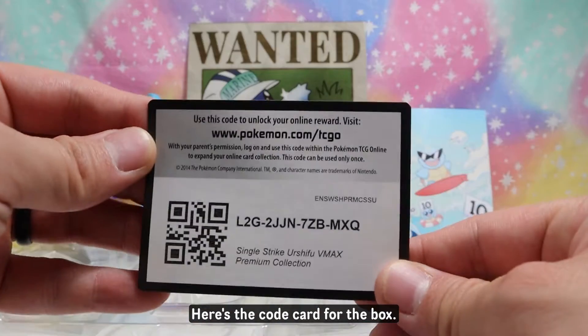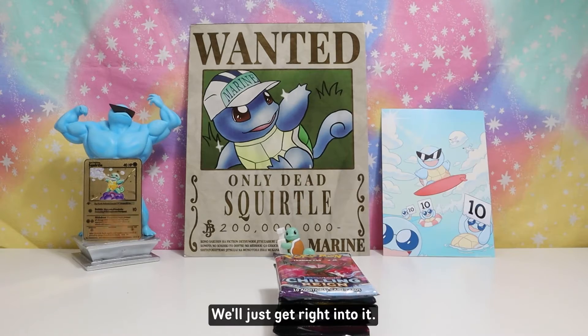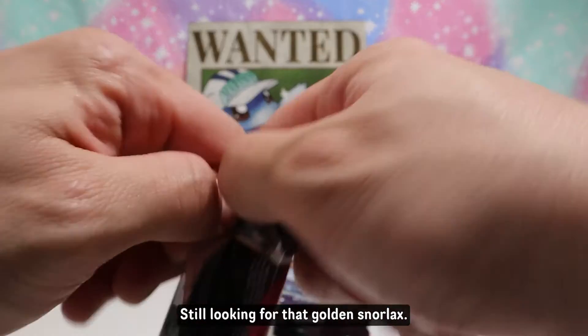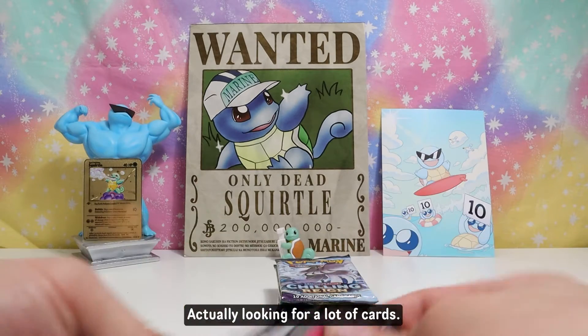Here's the code card for the box. We'll just get right into it — first up Chilling Reign. Still looking for that golden Snorlax, actually looking for a lot of cards.